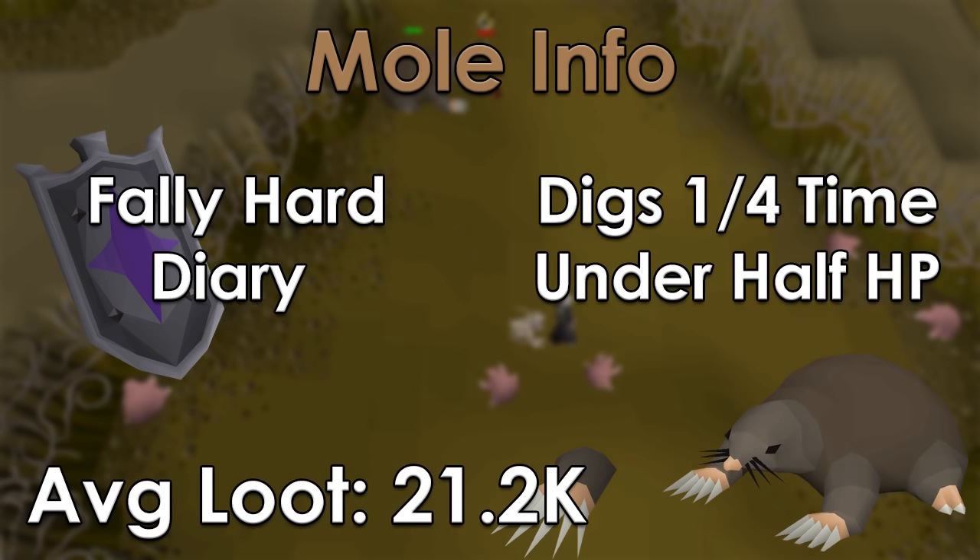In addition to that, he does dig whenever he's under half HP. There is a chance of that happening — I believe it's one-fourth, but I may be wrong on that. Just know that whenever he is under half HP, there is a percent chance that he will duck down and actually move whenever you hit him. So stuff like Blowpipe isn't as efficient here because you'll just have to be running a ton since you hit so much.